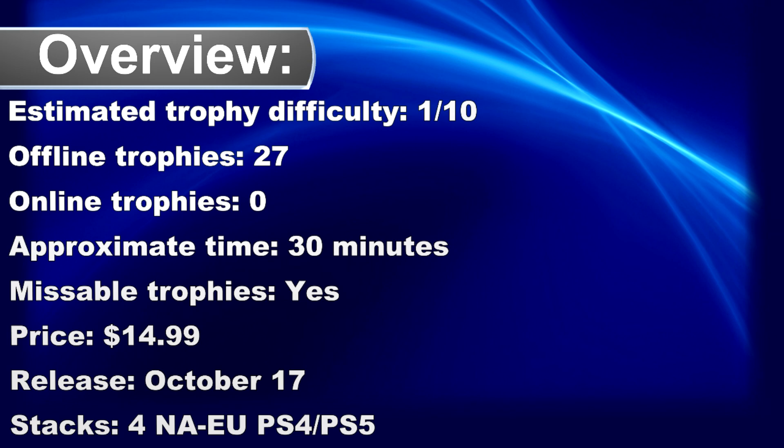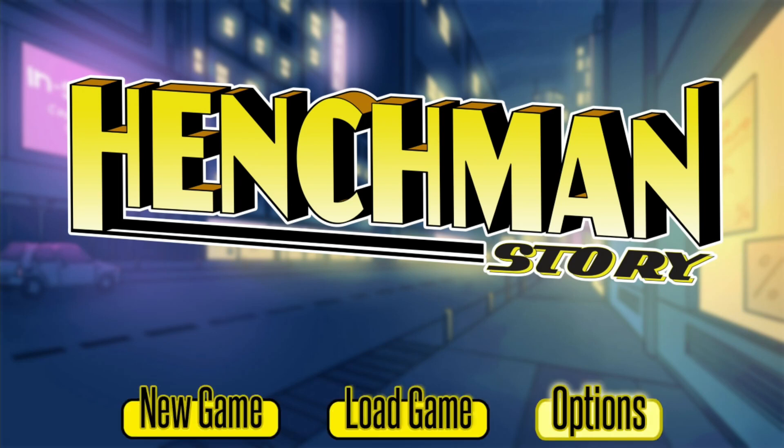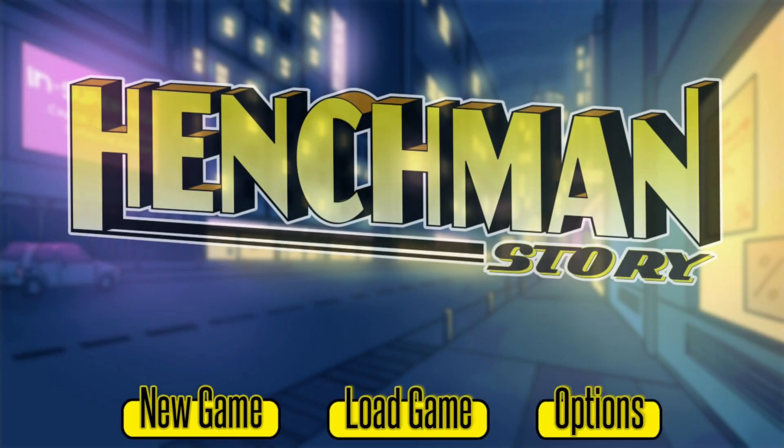What's up Trofianta, welcome to my Platinum Walkthrough for Henchman Story. The game is crossbuy between PS4 and PS5 and is a visual novel and basically a very easy Platinum. If you want the Platinum as fast as possible, go to the options and enable the skip button. This allows you to skip the text by pressing the R1 button and you can get the Platinum within 30 minutes.